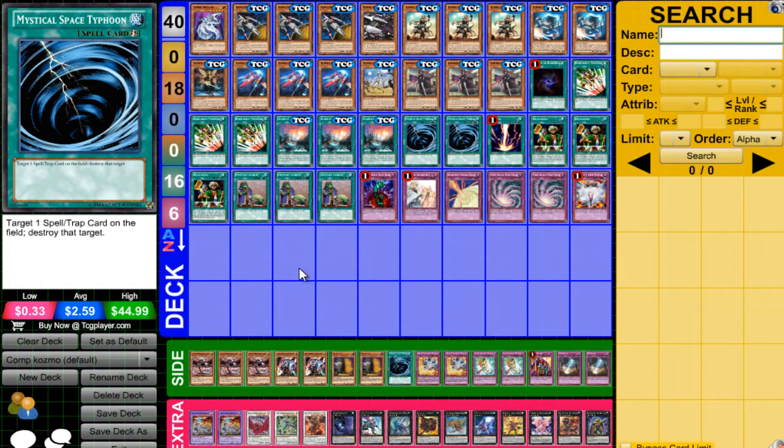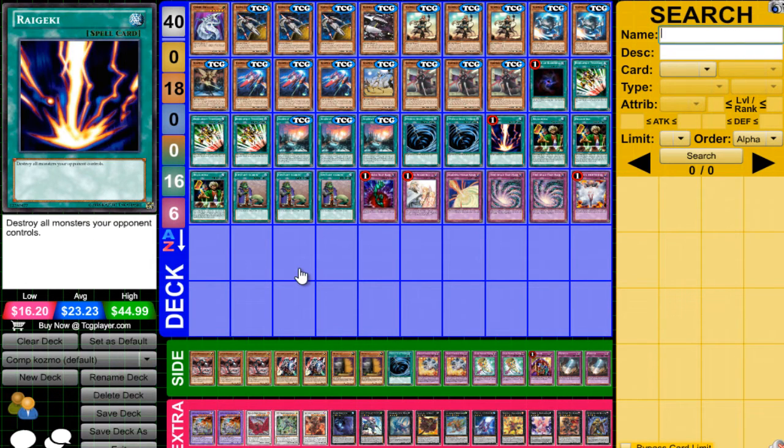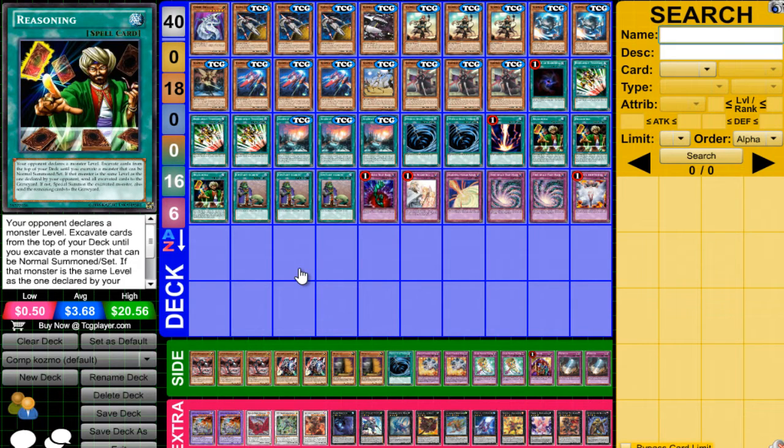2 MST — just gets rid of Backrow, gets rid of Pendulum Zones, stops scales from being made. Raigeki — obvious, gets rid of board presence. 3 Reasoning — Reasoning in this deck is pretty good, extremely good. It makes OTKs just happen so much more.